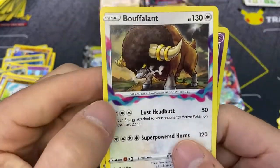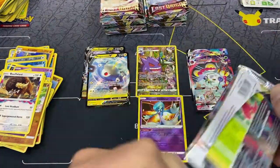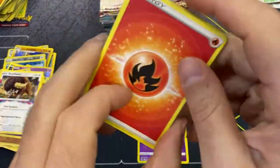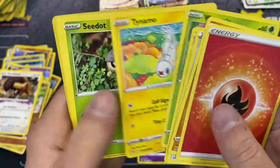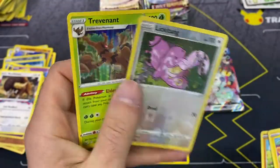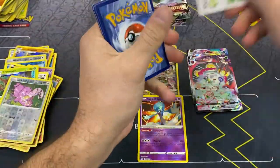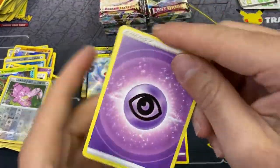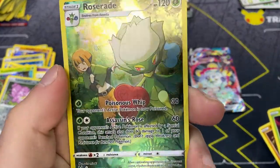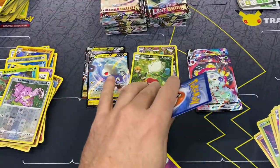Chrysalia and a Buffalant - and this Buffalant does have the same marking, so I guess it is just on all the cards of that specific number. Fire energy, Lickitung - what a Lickitung art in this one too, that really stands out - and a Trevenant. Roserade - very nice artwork here, Poisonous Whip and Assassin's Rose - our third character card!